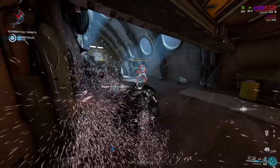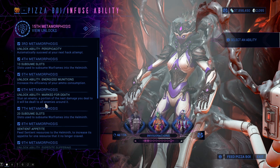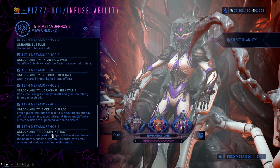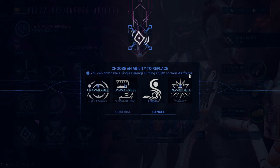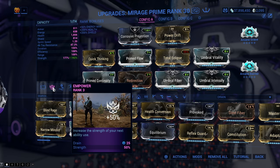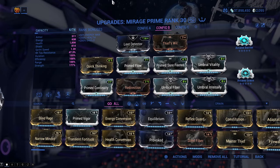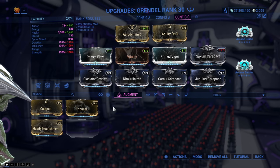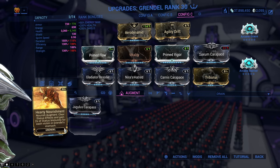By leveling up Helminth you will get more and more subsumed slots and also new Helminth abilities. Some of them are extremely useful to the point of not being able to play without them. There are three restrictions to note. Some Warframes do not allow more than one of the same ability type — for example Mirage can only get Roar from Rhino in exchange for Eclipse. The second restriction is that you can infuse only one ability into every configuration. Lastly, augments for abilities that are infused into your Warframes can also be used on them, even though it's not their native Warframe.